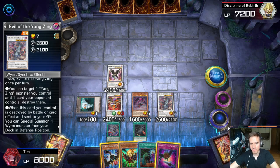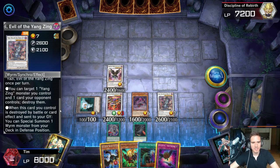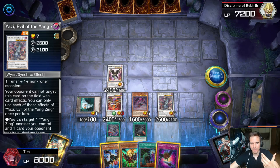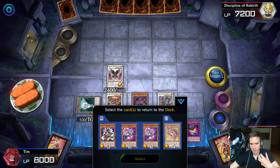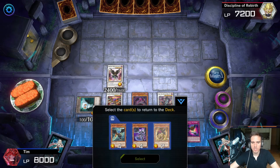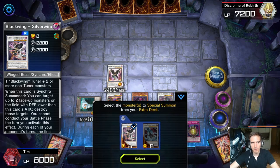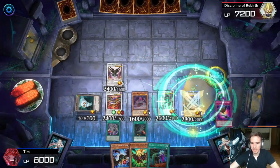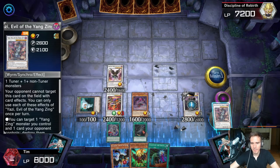Yazi has the effect: 'When this card you control is destroyed by battle or card effect and sent to the graveyard, you can special summon one Wyrm monster from your deck in defense position.' We'll use this to special summon Bian, which we need to make Full Armor Master indestructible. Since we're on turn one and there are no opponent cards, we activate the trap card to destroy Yazi rather than an opponent's card. Then use Shamal and another Level 4 to make Zoodiac Drident — Level 8 — to summon Blackwing Silver Wind.